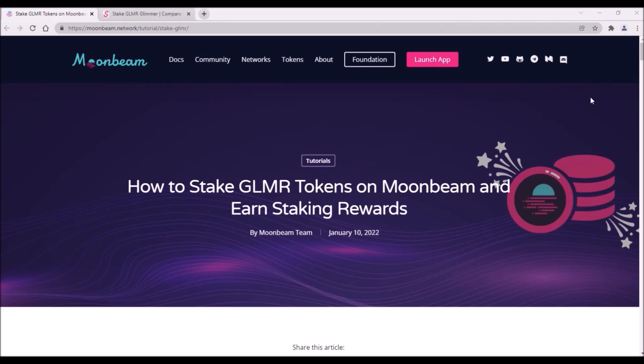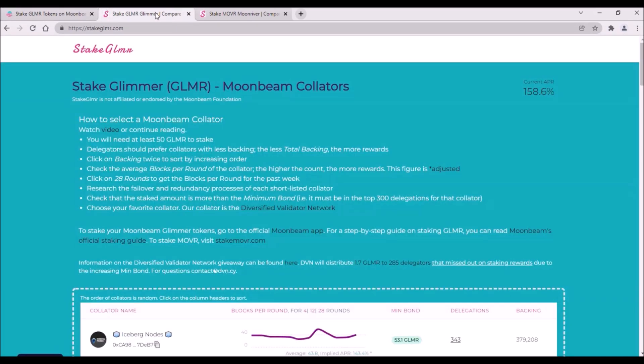First, let's clarify some terms of staking so that we know what staking APR to expect and how to choose a collator. For this, let's use the website stakeglimmer.com. This website provides an excellent source of information for staking of Glimmer tokens.